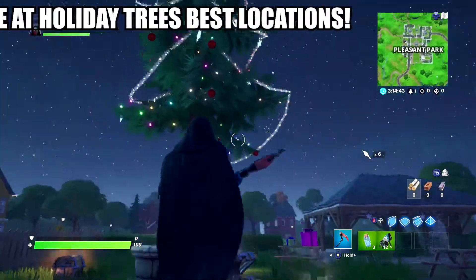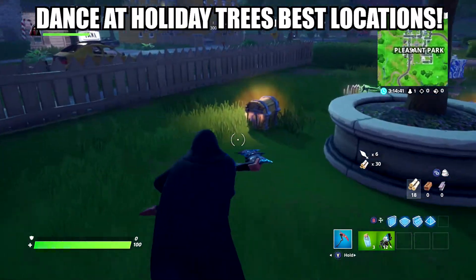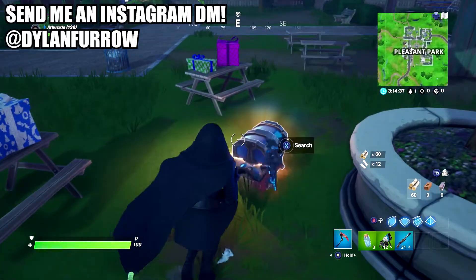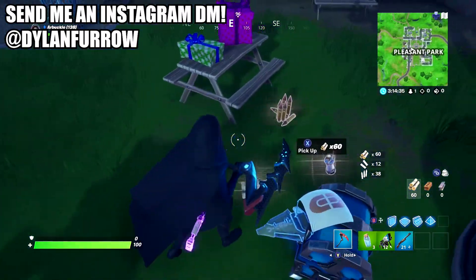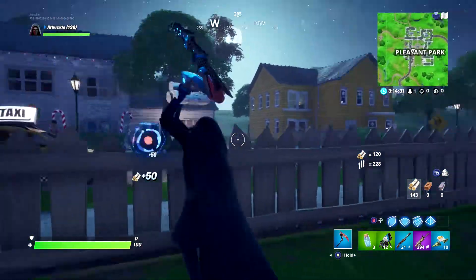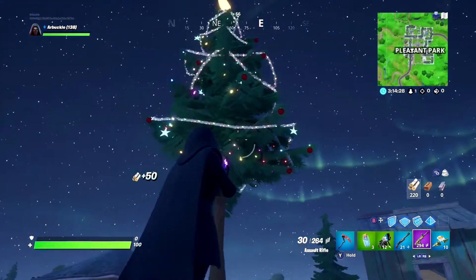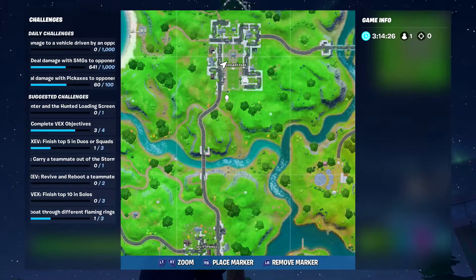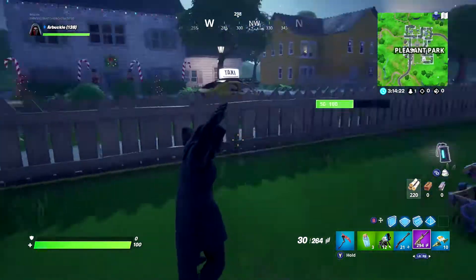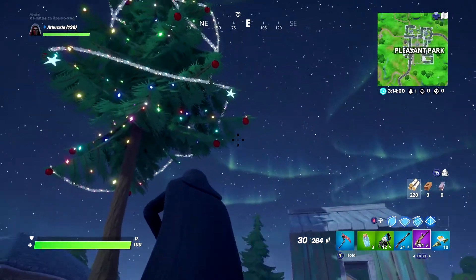What's going on ladies and gents, my name is Arbuckle, welcome back to another video. Today we're back on Fortnite Chapter 2 and I wanted to share with you guys how to complete the Winter Fest challenge - dance at different holiday trees - as quickly and easily as possible. To complete this challenge you just need to dance at five different holiday trees, and I'm going to share the five best locations so you can knock this out in a single game.